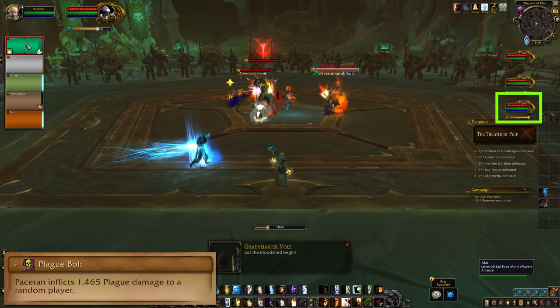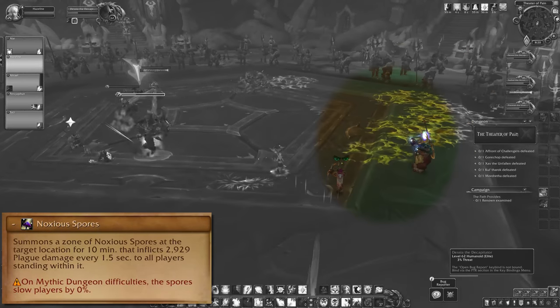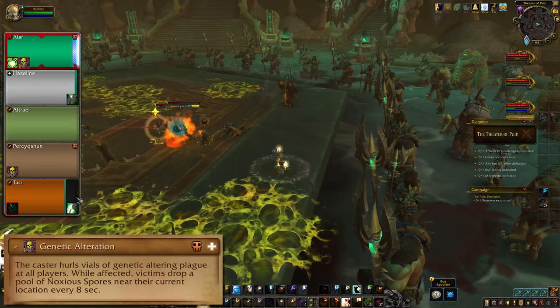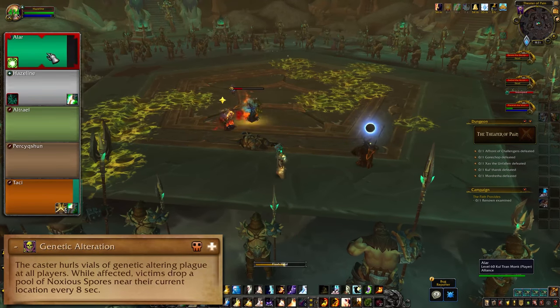Papa Plague casts Plague Bolt, which is just flat damage to random targets — kick that if you have kicks to spare. He'll drop pools under players, so move away from the swirls and then watch where you drop them. At 40% health he'll use Genetic Alteration, which puts a disease on everyone. While diseased, you drop pools every 8 seconds. Make use of any disease cures your group has, and otherwise just put your pools out of the way.